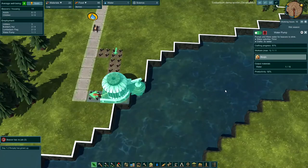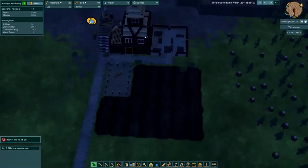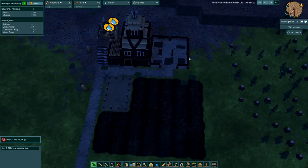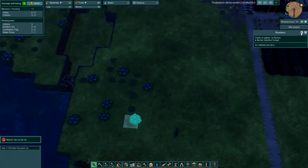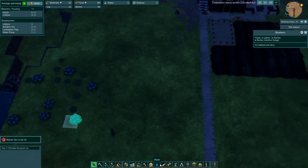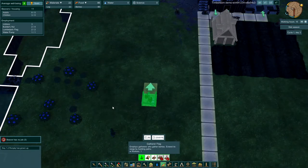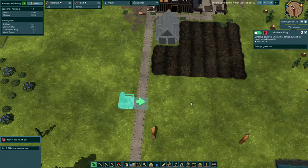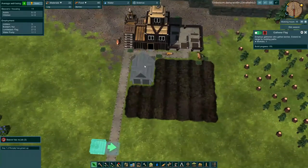Wanjin is pumping the water for us — thank you. We've got a little bit of food, so we need to make sure we get the farmhouse built so we can start growing carrots. I saw some berry bushes over here and was trying to figure out if we can scavenge them. Oh, the gatherer flag! So let's put a quick gathering flag down here so they can start to gather the berries and give us a little bit of extra food while we wait for our carrots to grow.